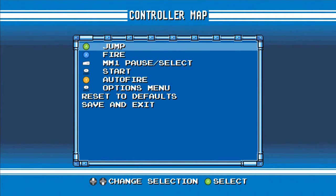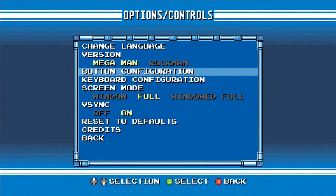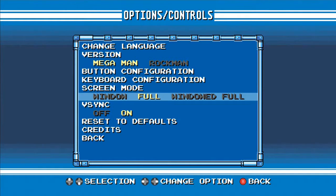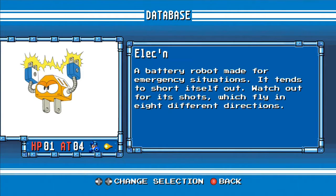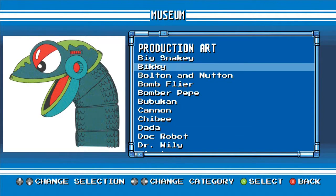This includes things like full controller support, multiple display options, and save states. Another cool feature is that each game comes with its own database of enemies' stats and bios, as well as a museum full of colorful production art.